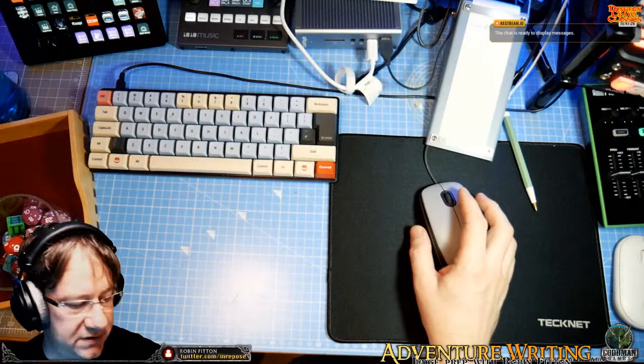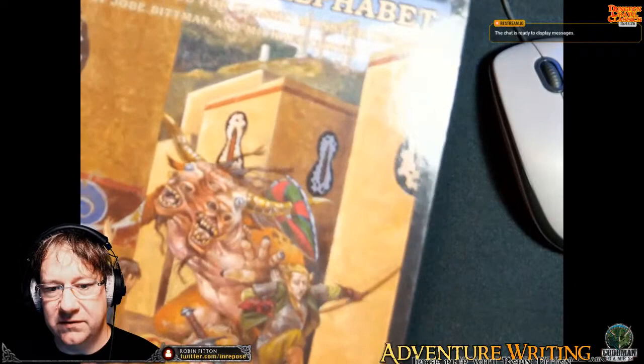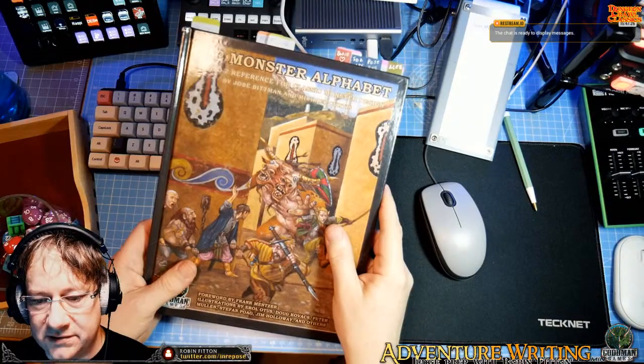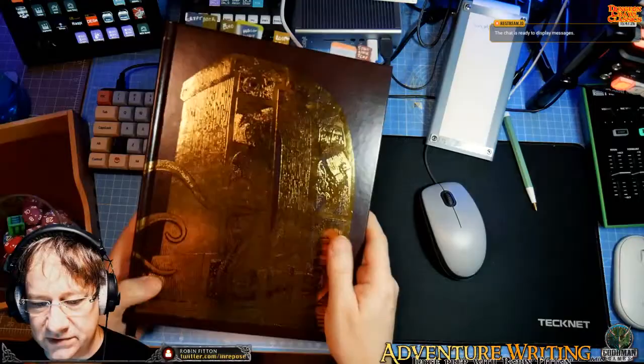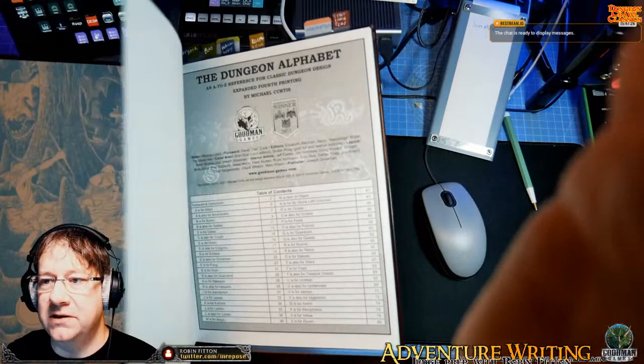I'm also using the Monster Alphabet, and that's very handy. That's the Monster Alphabet where you can make monsters and work through details as you create them, anything from making them spit acid to have a variety of magical effects. And then one of my favorite books, because it's got stunning color, is the Dungeon Alphabet — Michael Curtis's book where it takes you through populating a dungeon. I've been making use of that for all of the room setup and things in there.